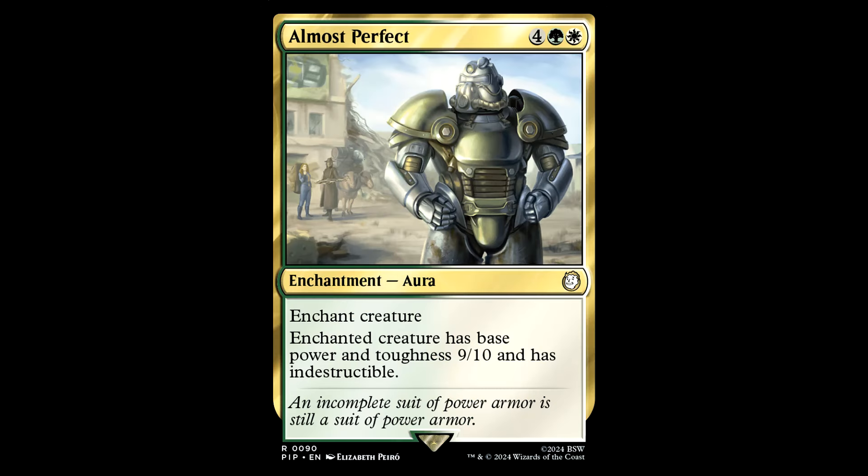Then we get to this big aura — Almost Perfect. Four green and a white for an aura, Enchant Creature. The enchanted creature has base power and toughness 9/10 and has indestructible. This is a nice card — buffs up all those little creatures we talked about earlier. It looks cool too. Everybody wants power armor, because we all need a suit of armor to get our butts up off the couch and take a walk.